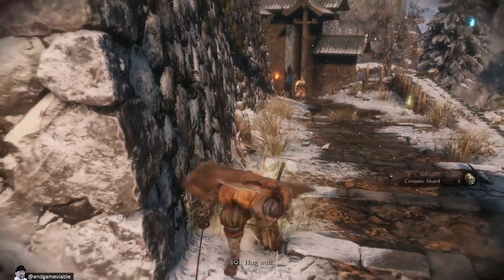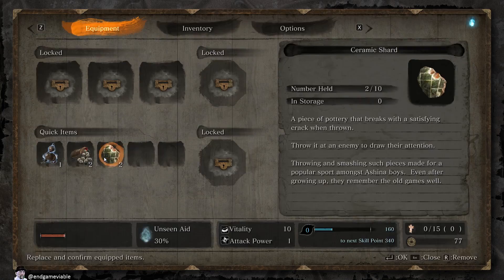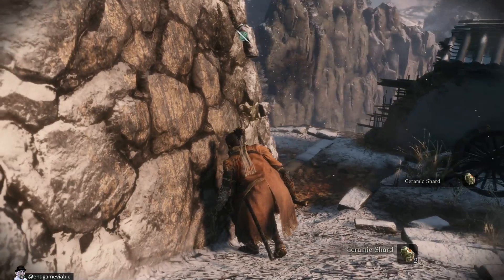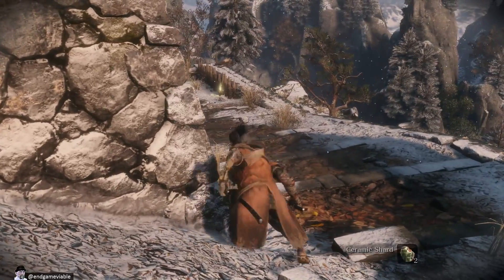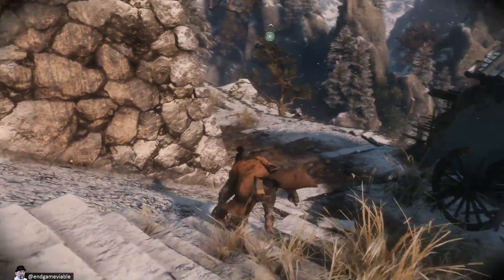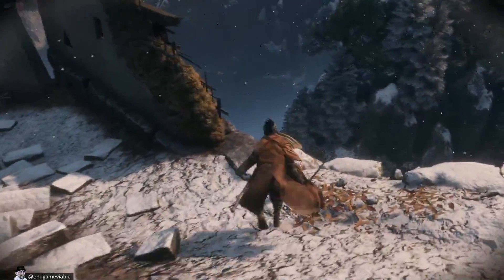Ceramic shard again. Well, I'm thinking if I throw these ceramic shards, then people would walk up. Oh, that was nice. Good job. I hit the wall twice in a row. Good job. Way to go!